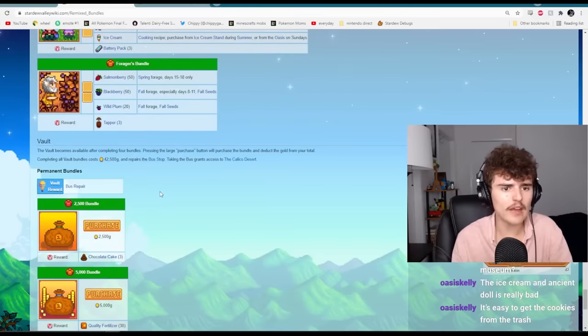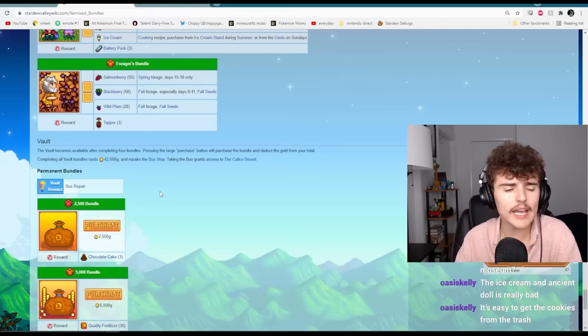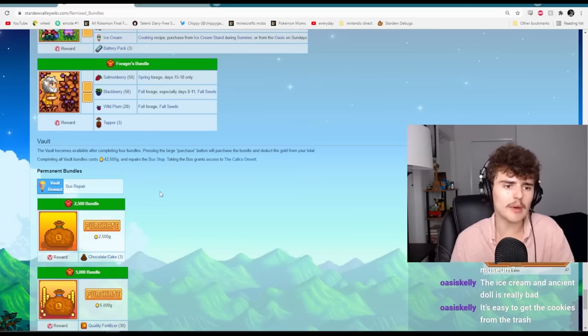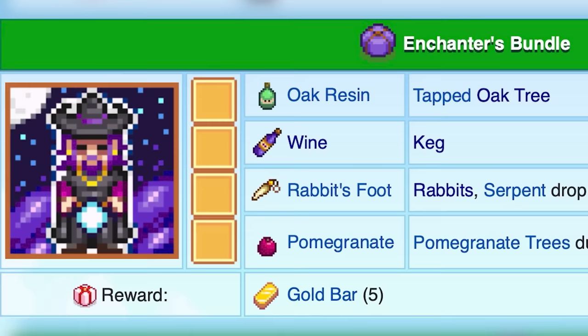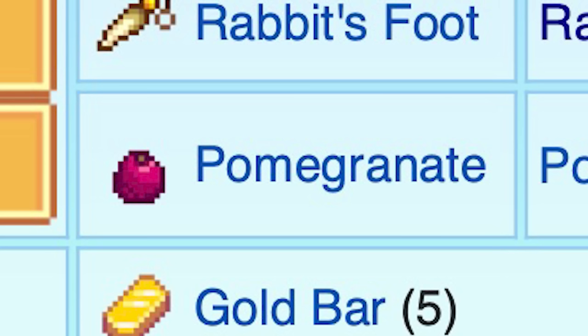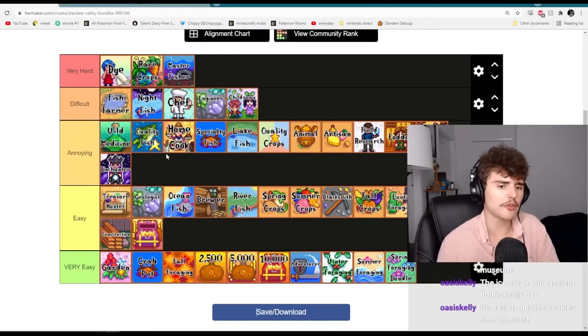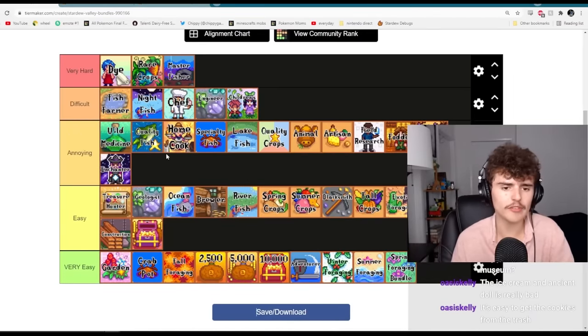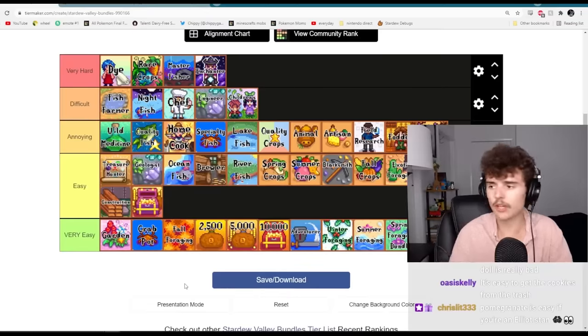The forager's bundle — I've never done this before, but it seems very annoying. Now that you can have different qualities of things, it's not as bad and it's pretty easy to get blackberries — but I like keeping my blackberries as food, so this is definitely annoying at least. The enchanter bundle is annoying. The rabbit's foot is really annoying and the pomegranate is annoying unless you have the fruit bat cave. The rabbit's foot is so rare — I never end up getting it. Definitely put this in annoying.